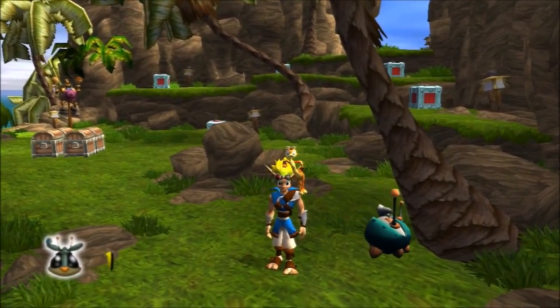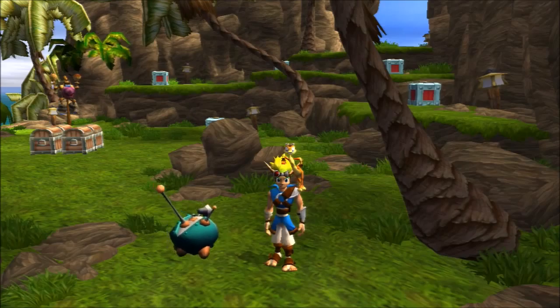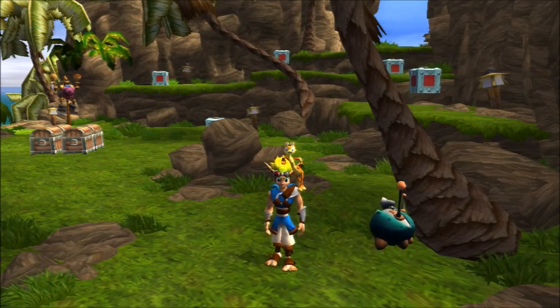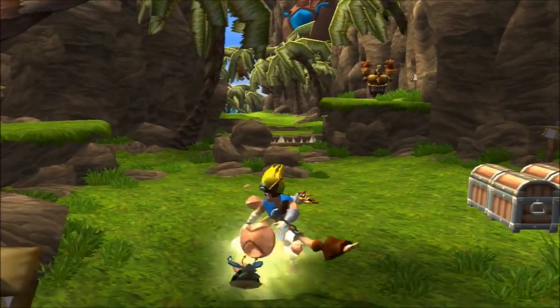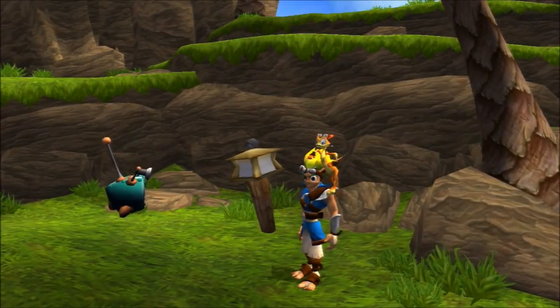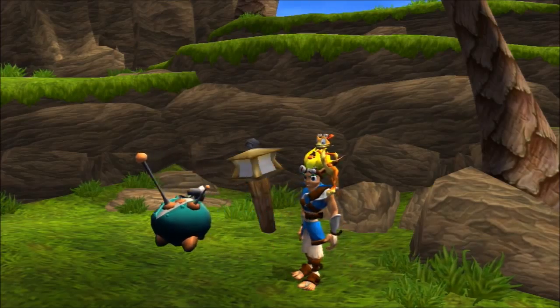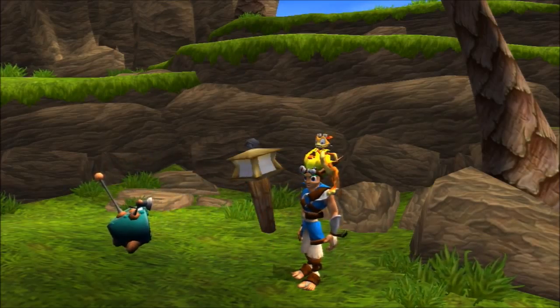Hey! You found one of my scout flies! I sent 7 of them to each area to look for power cells, but the lurkers must have captured them all! Wow! That last scout fly had a power cell! I'll bet if you collect all 7 in each area, you can find even more power cells!